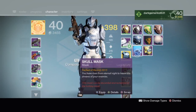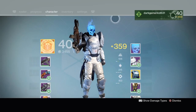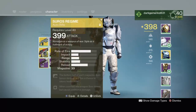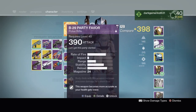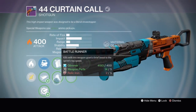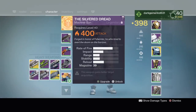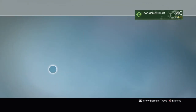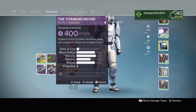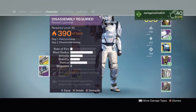By the way, I opened an Agent Triumph package and got the Blue Skull, but I'm not gonna be using that. I got the machine gun and the rocket launcher from the Iron Banner — both are at 400 light, which is pretty nice. I'm probably gonna infuse the Titan into my Gjallarhorn.